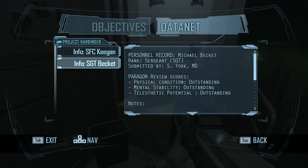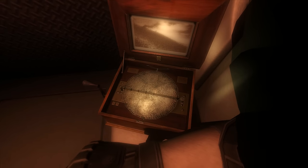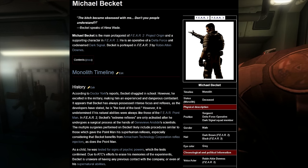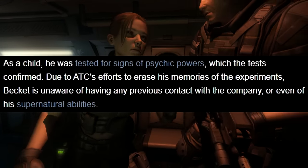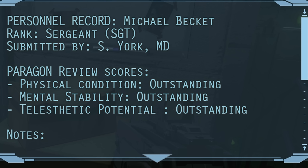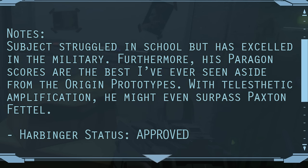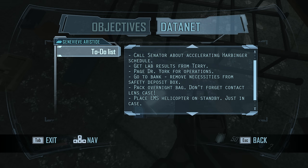You need to read a lot of intel to learn the deeper parts of the lore, and there were still things I didn't understand. Alma becomes interested in Beckett after Harbinger is complete, but even before that he's still seeing Alma. Looking it up on the wiki, I learned that Michael Beckett as a child was also in Project Paragon — all his memories of the experiments and testing were just wiped. He was experimented on and made to forget, just like Point Man in FEAR 1. The deeper lore is just more recycled elements, and it only serves to make FEAR 1 make less sense.